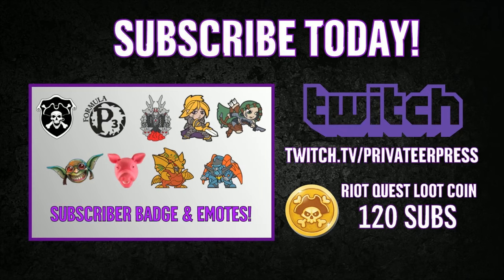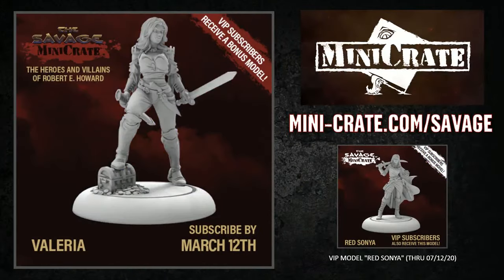We've got Savage Mini Crate. We have a new model starting today: Valyria — a sweet little dual-wielding swords model, kind of rad. And then your VIP model, which is Red Sonja. The Valyria model is available through March 12th, and Red Sonja is available through July 12th. Can you tell me who Valyria is? It's a fair amount of information — let's get them painting and I'll talk about Valyria.